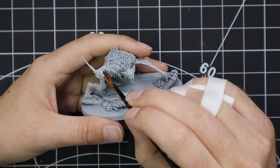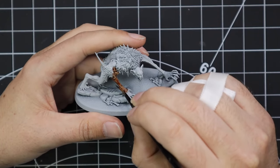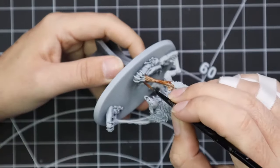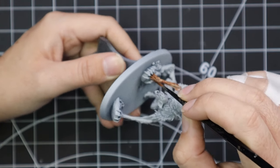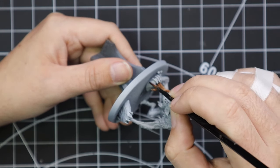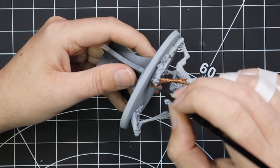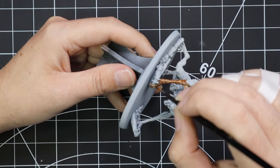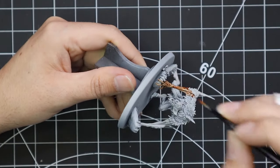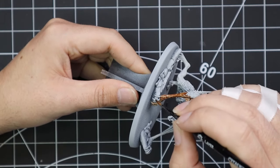The model was sprayed black and then sprayed Grey Seer. I have done this entire technique on the Flesh Eater Courts Knights that came out in the same box. After that, we applied Dark Old Flesh to all of the skin parts of this model — all the soft skin — avoiding things like fur and the teeth and stuff like that. If you do hit those areas it's not the end of the world, as we're going to be applying a darker contrast over those anyway, so it'll feed directly over the Dark Old Flesh and cover that up nicely.